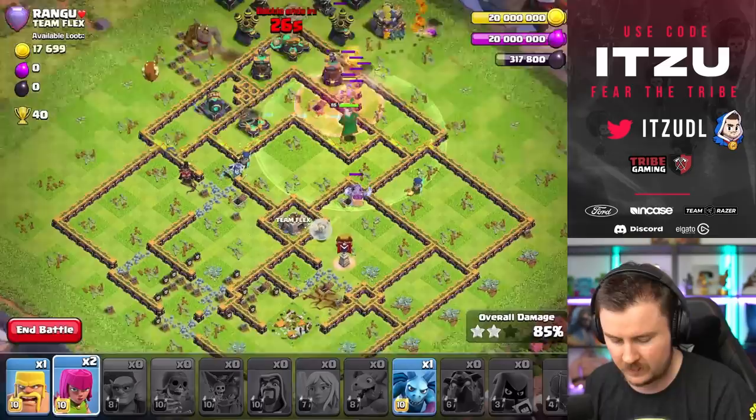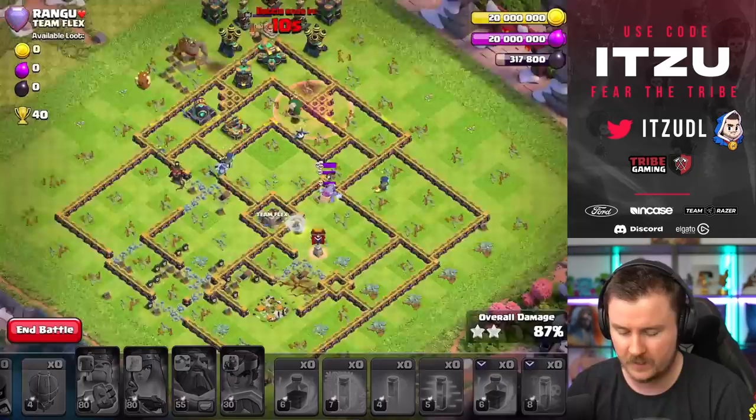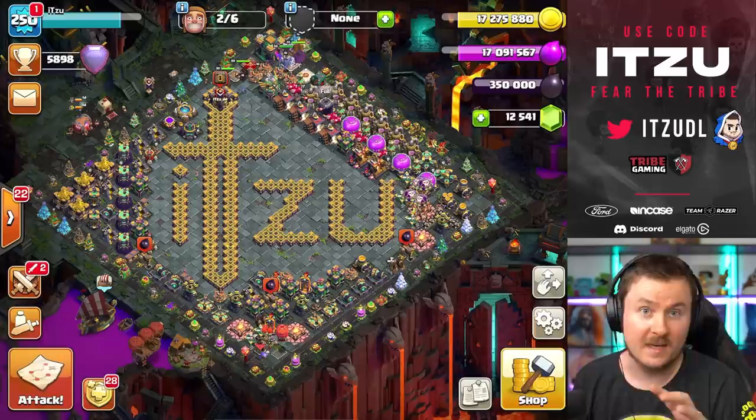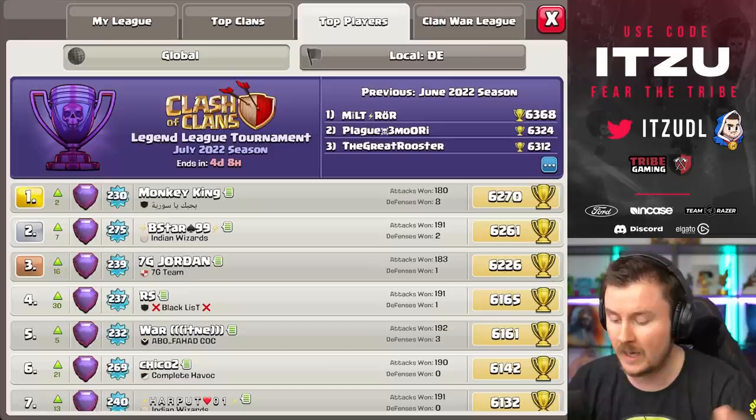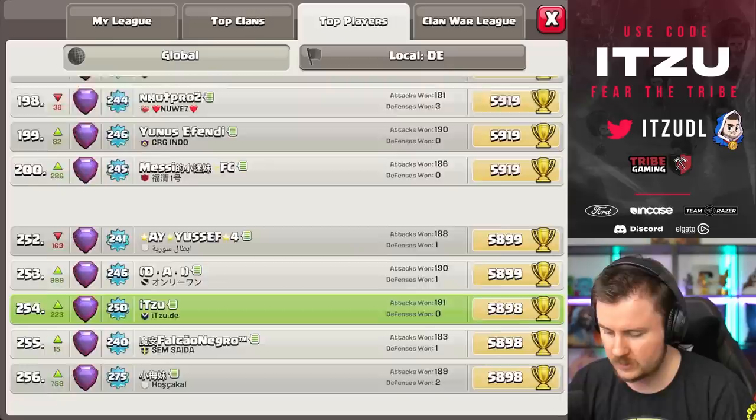Let's try to collect some percentage — the yetis did not get too much, the queen charge casting was pretty bad overall. Not too great, but at least around 80 to 90 percent. Let's see where we finish this day. Okay, so now let's check out where we are — we are Germany rank seven, not too bad. Global leaderboards — rank 254. I would have liked to get a bit higher. I think we're going to get higher as well since we already have so many defenses in for this specific day. I hope you enjoyed this video — see you guys tomorrow, bye bye!